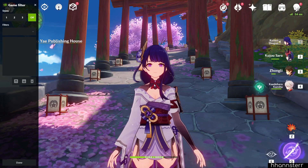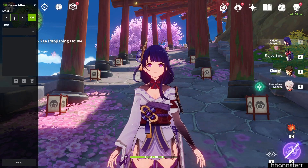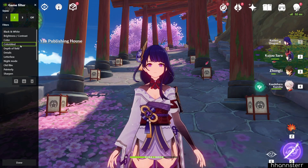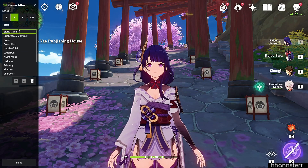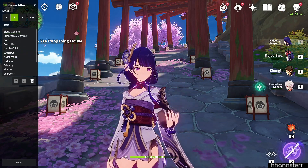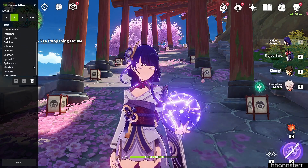Once inside, you will see three different styles that you can play with. Go ahead and choose one. Click Add Filter to choose the filter you'd like to add to your style. You can add as many as you like, but in most cases what you will be looking for are Details, Sharpen, and Color.